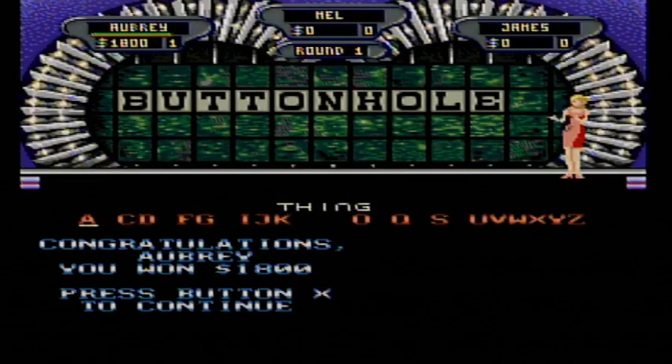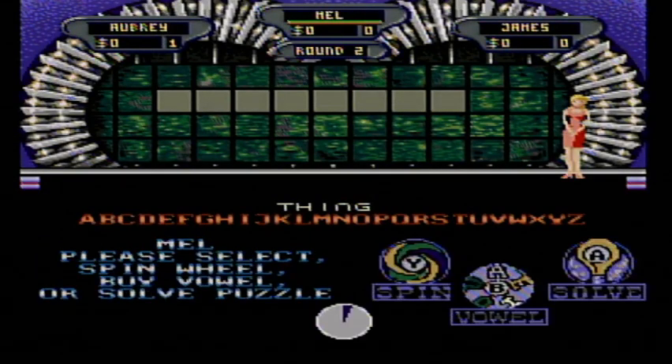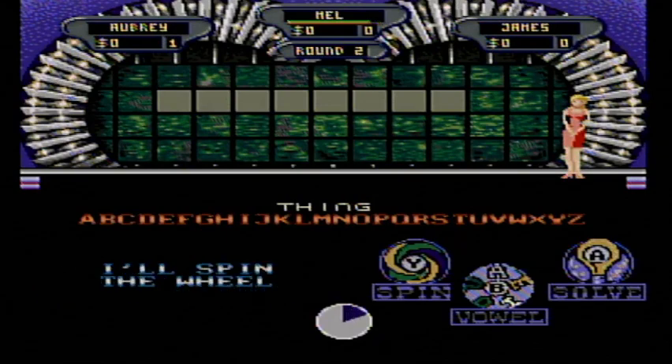Buttonhole! About $1,800 dollars so far. We're going to move on to our second round with a $2,500 dollar space based on the wheel. We'll get another puzzle loaded up, with Thing being the category again, but not so many letters up there. Let's get going.